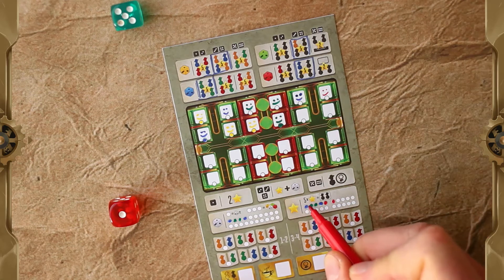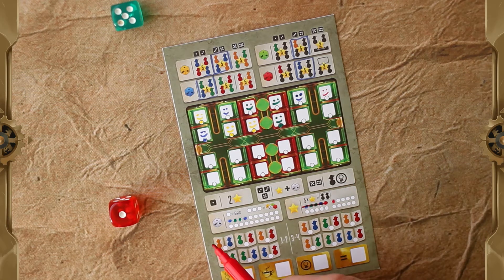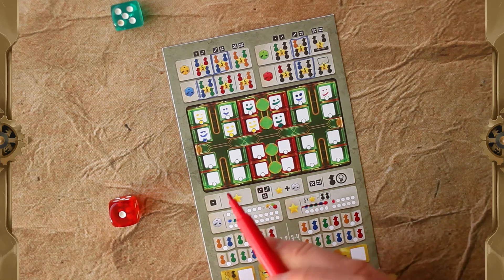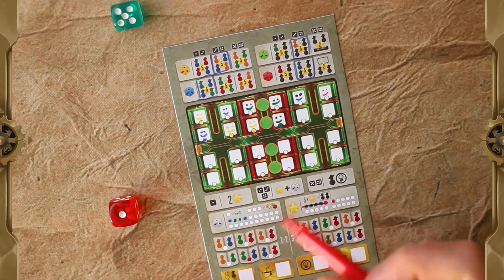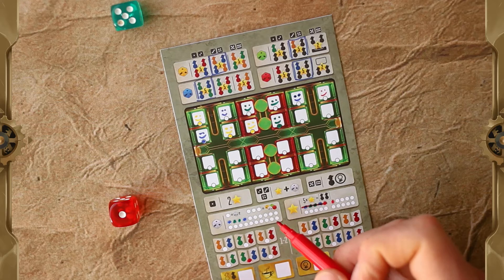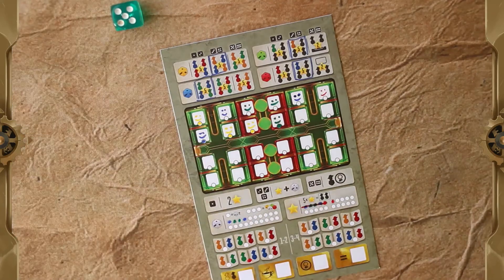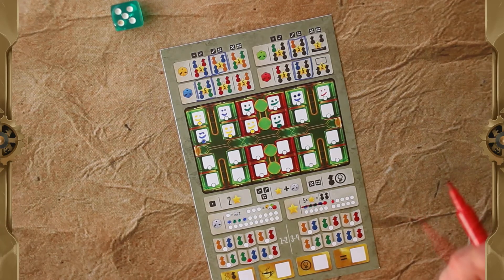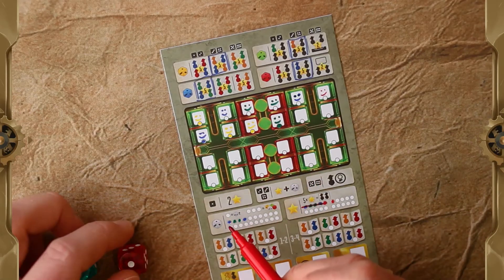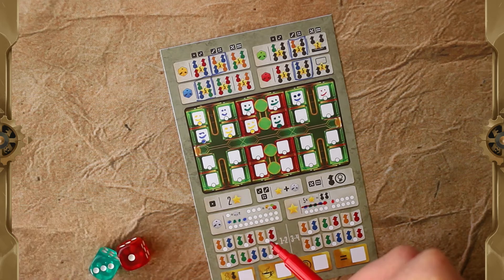At any point of my turn, I can spend five service points in order to get a service. I pick the service that suits me best or gives me the most points — in this case, I'll definitely take the one that scores points for green and blue passengers. The other player needs to cross that section out from their sheet, meaning this service is no longer available to other players. Also, at any point of my turn, I can use dice points: I can cross out one to change the value of a die plus or minus one, or spend three dice points to change the color of the die.